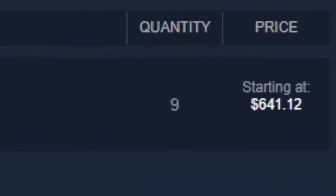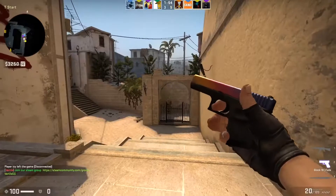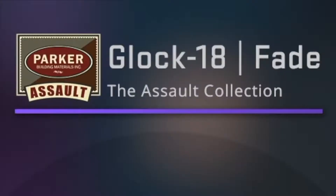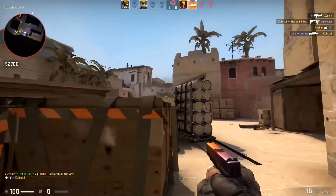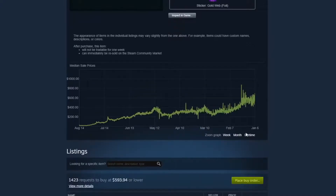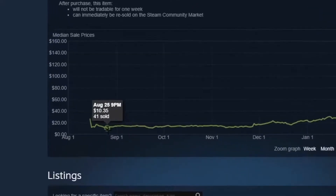Some patterns are rarer than others. This skin in factory new condition costs a whopping $643 currently on the Steam market, and there's no recent price for minimal wear — you can see how expensive it is. Everybody wants it, but at the end of the day it's only a Glock 18 skin you're really only going to use on pistol rounds. Its price has gone up over the years — when it first came out you could get one for around $10 to $12, and I know I'm not the only one who regrets not investing in it back in 2013.